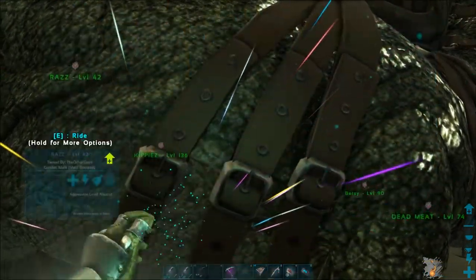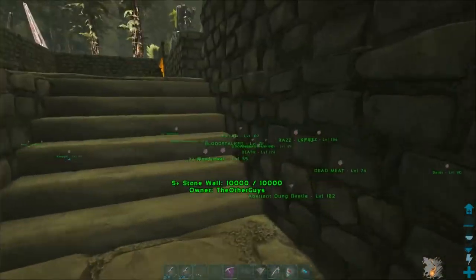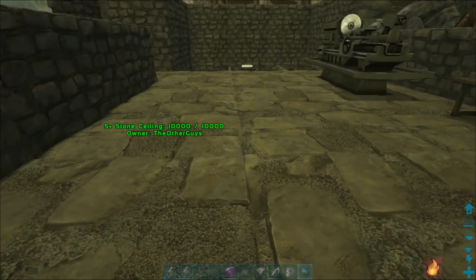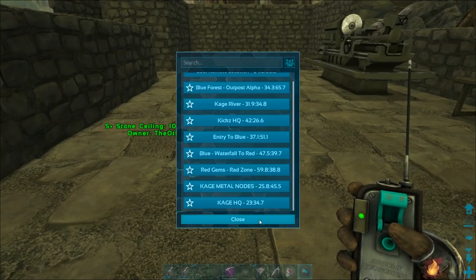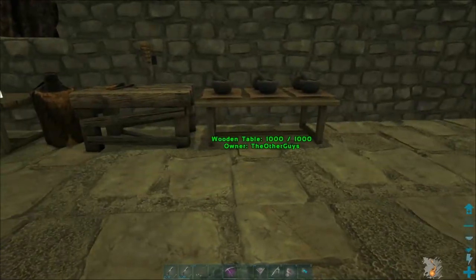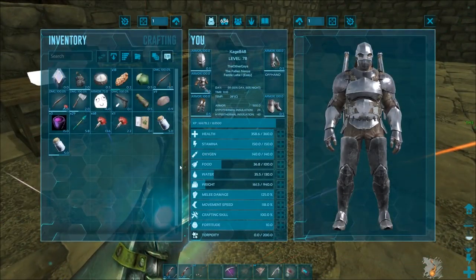One of you guys told me about the saddle armor in the comments — really good tip. I also got some metal and put down a teleporter near the metal nodes, so I can grab a dinosaur and run out there to get more metal anytime. That's kind of why I want the ankylosaur.